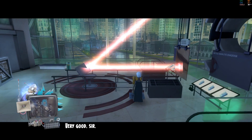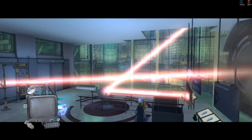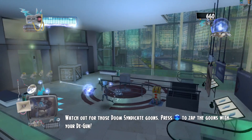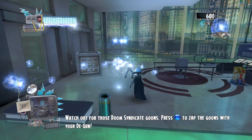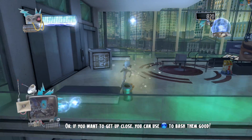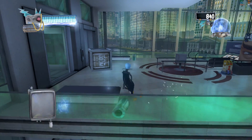Okay, go around to that control panel and light it up. Very good, sir. Watch out for those Doom Syndicate goons — or if you want to get up close, you can use the action button to bash them. Boom!